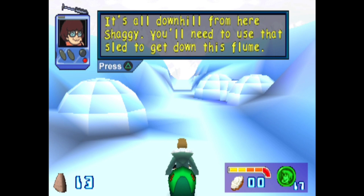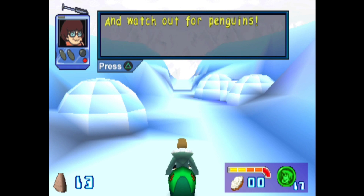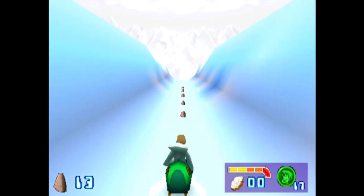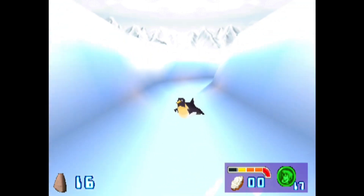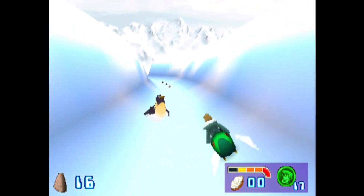It's all downhill from here, Shaggy. One down, two to go, fellas. You can brake and you can swerve, but you can't stop, so be careful and watch out for penguins. Who built those igloos? Here we go! Watch for penguins. Alright, this is either going to be a really fun level or a very, very frustrating one. Time will tell.